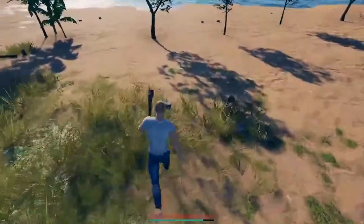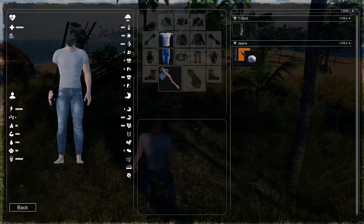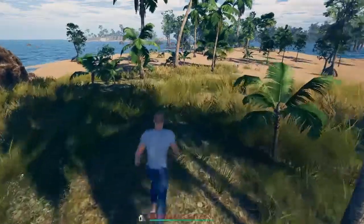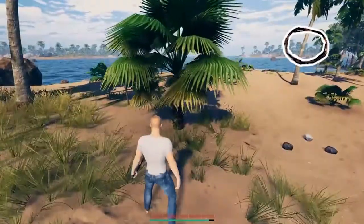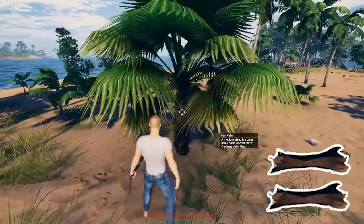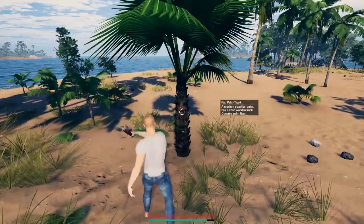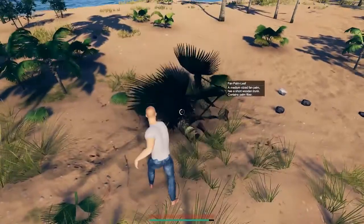By this point in your survival adventures, you're probably noticing a problem with your storage — it's small. The player inventory can hold maybe four to five items max if they're small, and even less if they're bigger. To get around this and store a few extra items on you, you can craft a primitive belt. To make it, you'll need two pieces of rough fiber. The easiest way to get rough fiber is through fan palm trees — get out your Celt Axe, chop one down, and hack away at the tree trunk. When it breaks, you should have some rough fiber laying around.